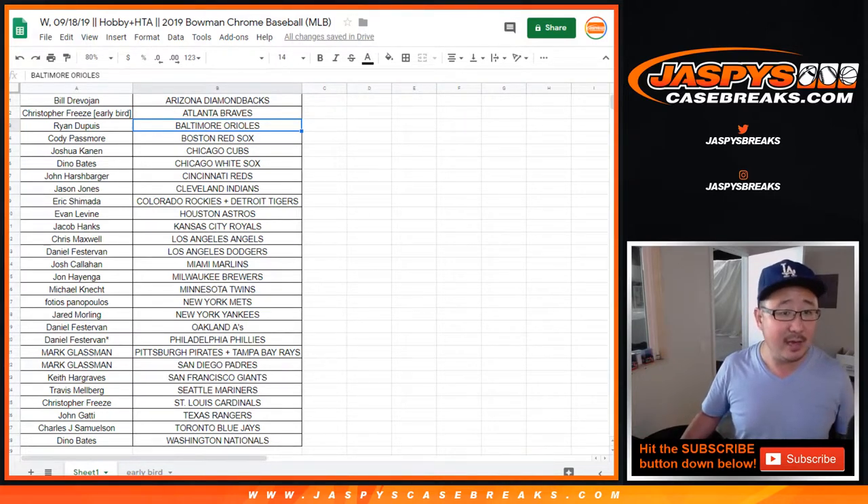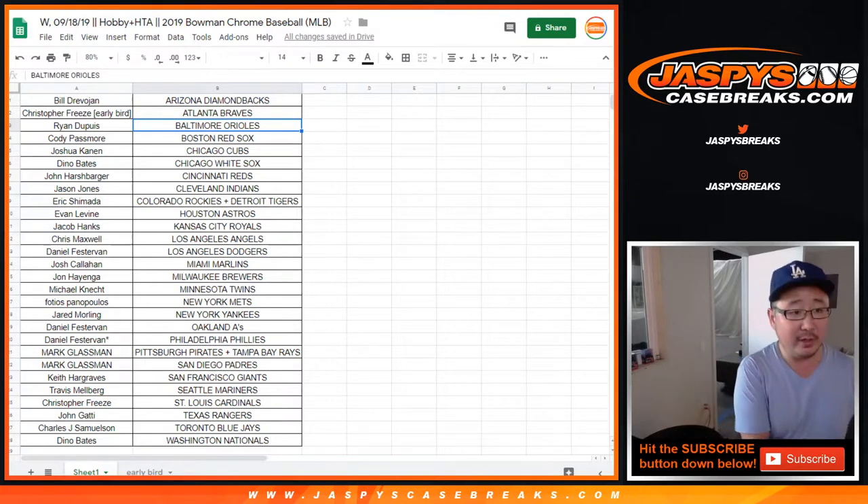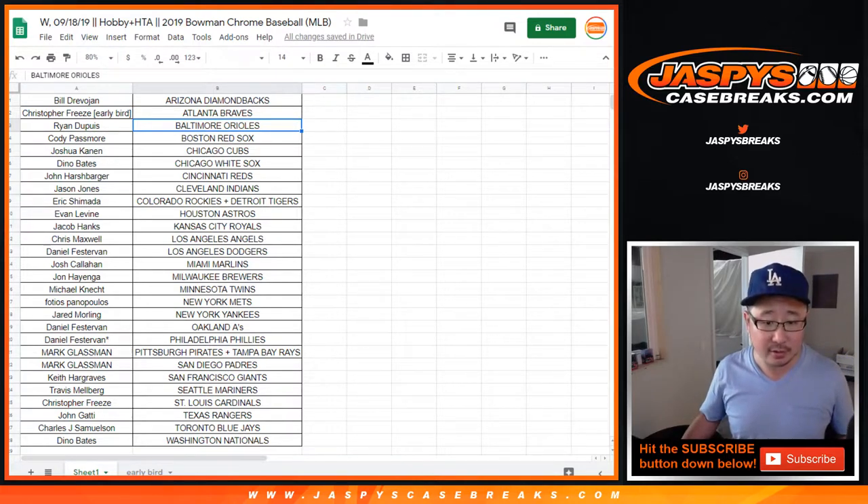Someone was saying that the other new release — the football new release, XR — was really close. We only have one team left on that, the Broncos. JaspiesCaseBreaks.com — we've got Flawless Collegiate Football, one briefcase break, pick your team, down to seven teams left. We've got 12-box Hobby by itself, five teams left, and HTA 2, six teams left. So we should be able to do those tonight as well.